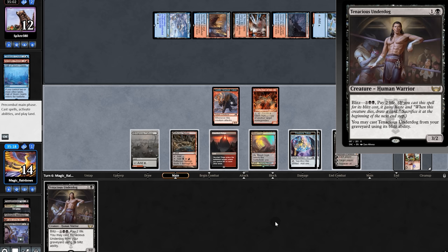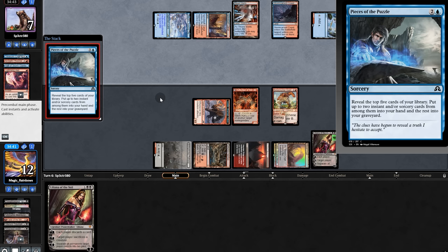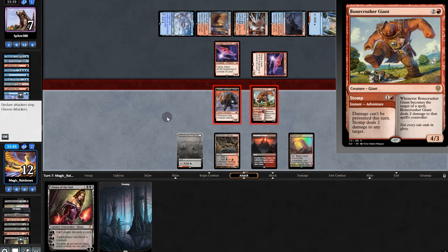Here comes a threat — we'll blitz, force discard, sac our treasures, and play Bonecrusher. Opponent has removal and a third spell, taking out Lily. We swing, opponent trades, and now it's not looking so good for us. Wait — sac, and no creatures for them.